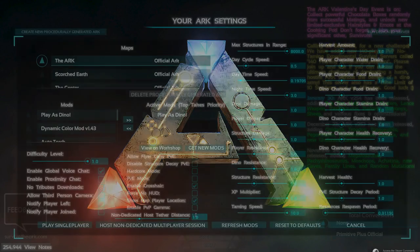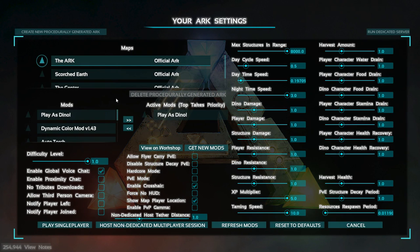Once you're in the game, go to Host and Local and choose a map you want to play on. As you can see, I already have it selected. Then you search for the mod and click on this arrow to add it. If you also want the extra spawns, click on that one too. Then you just play in single player.